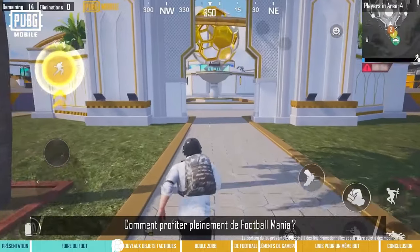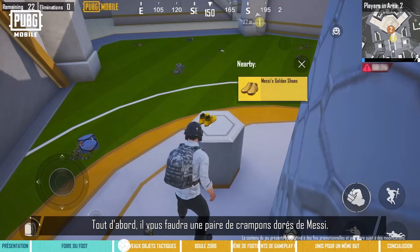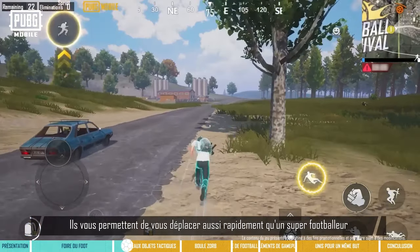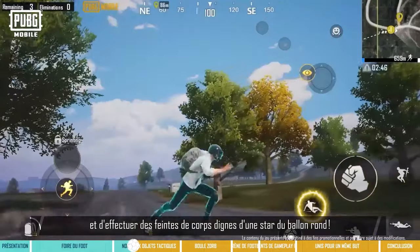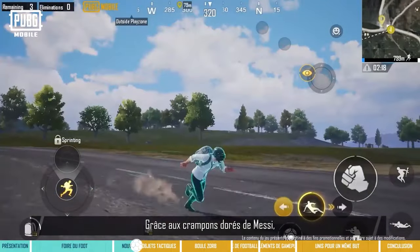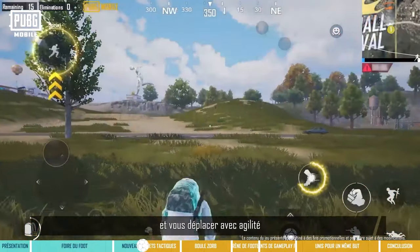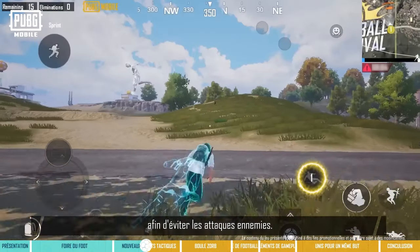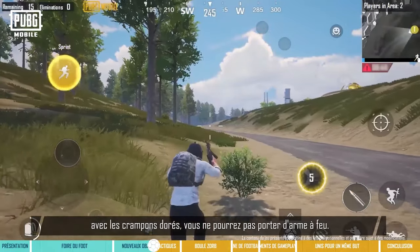Wonder how you can enjoy Football Mania to its full extent? First, you'll need a pair of Messi's Golden Shoes. They let you move as fast as a footballer in the game and allow you to make football-style change-of-direction maneuvers. With Messi's Golden Shoes, you'll be able to escape the danger zone quickly and move around more nimbly to avoid enemy attacks. But remember, you won't be able to hold a firearm when using the Golden Shoes.